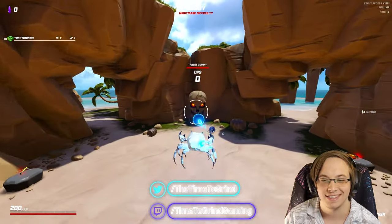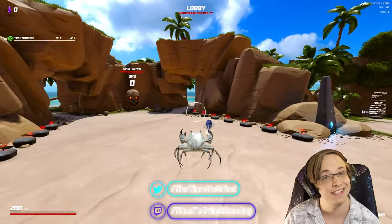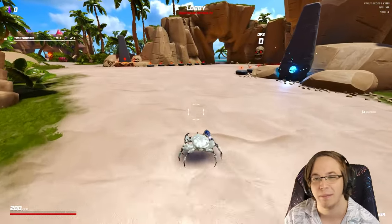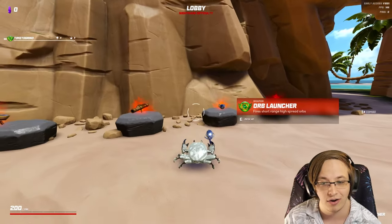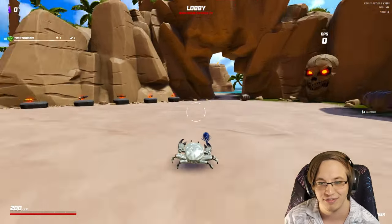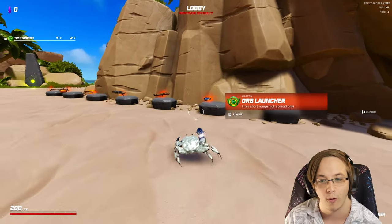Hello everyone, Time to Grind here, and today we are back with some more Crab Champions. If you didn't see it last episode, we had the dual pistols — it was just an insane piercing, bouncing, homing build. We have three more weapons to beat on Ruby: the Orb Launcher, the Rocket Launcher, and the Auto Shotgun. I want to save the Rocket Launcher for last, so we're going to go do the Orb Launcher now.